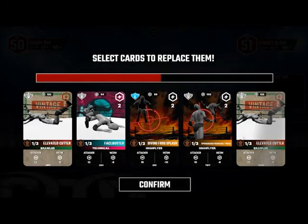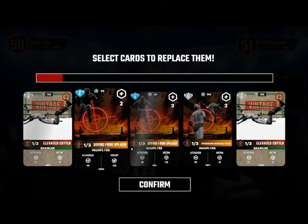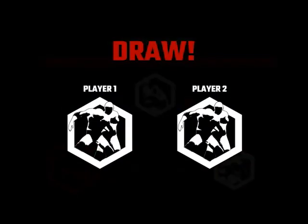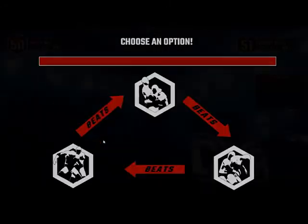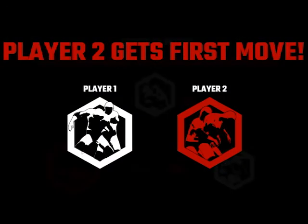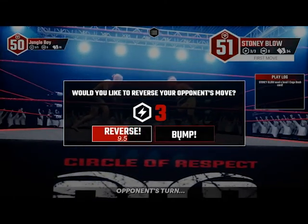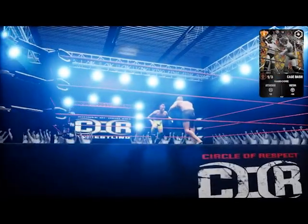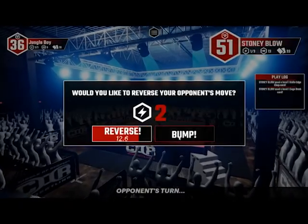I don't know why I changed out that elevated cutter — I'm glad I got it back, and I got those two to match up as well, which is always good because you can fuse them together by combining the two when you get into the game. You'll see me doing that and I'll make them into better cards. My favorite one to do that with is the Pele Kick from the vintage set, because it only takes one energy to do 10 damage, which is really nice.